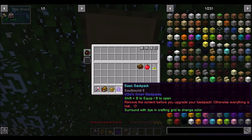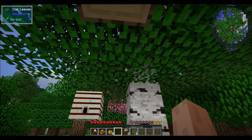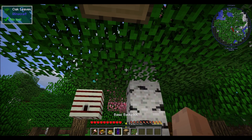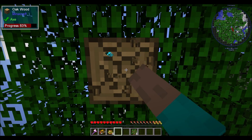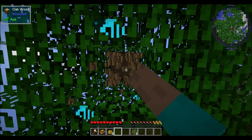Remove the content before you upgrade your backpack, otherwise everything is lost. Shift B to equip and B to open. These look like some kind of upgrade slots. Shift B to unequip. I'm liking this mod pack already — there's neat stuff in here that I haven't seen before, and that's always a good sign.